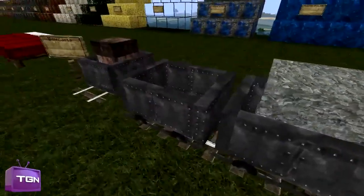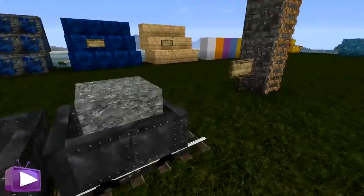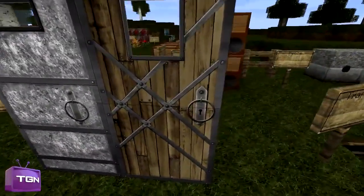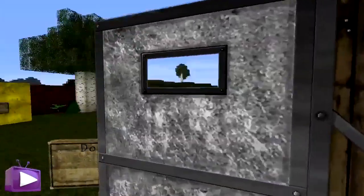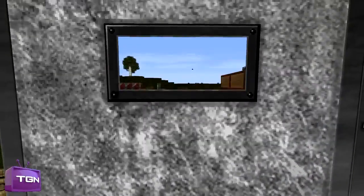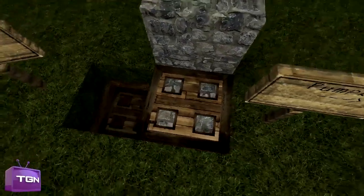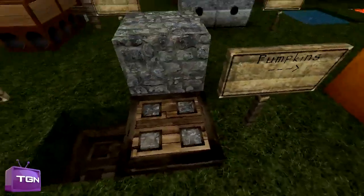That's basically what our minecart looks like — just default, but you can see the wheels properly and you can see the nailing keeping it together. Then we have the doors — iron and wooden door. I like this because you can see the keyhole, you can see the handles clearly, and you've got a nice little viewing window. With the iron one, the viewing window gives that bunker kind of feeling. Here we have trap doors, which kind of look like a waffle, but they look cool — very detailed, and you can see the framing going around as well.